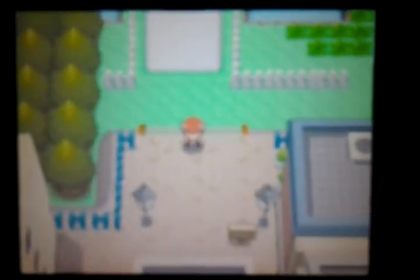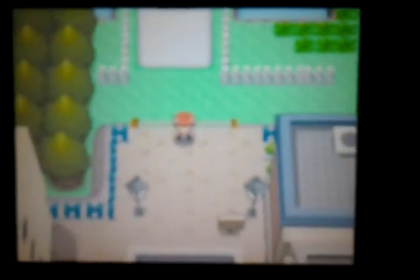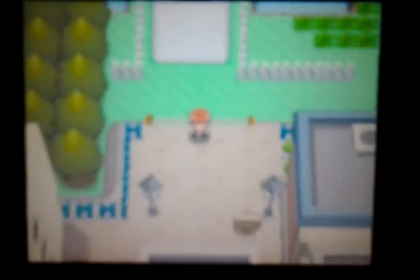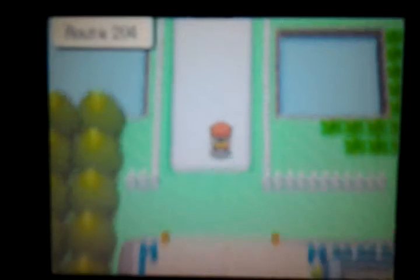Hey everybody, it's Metal Luigi bringing you another part of my Pokemon Pearl walkthrough. Last episode we did a bunch of boring stuff - we battled a couple trainers in the trainer school. That's pretty much all I can remember. The last two episodes were probably boring because it's the start of the game, so this is actually where the game fully starts and gets good. In this episode we'll be doing a lot of battling. I trained Flight and Roots - Roots is level 11, Flight is level 10, and Roots learned two new moves: Quick Attack and Wing Attack.